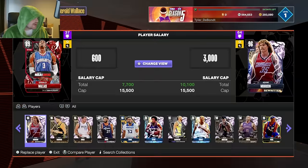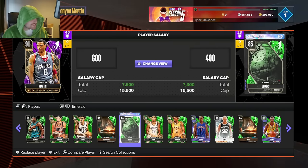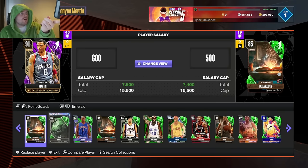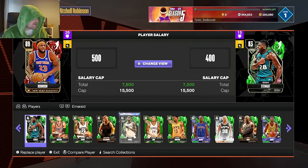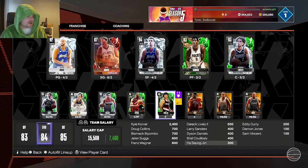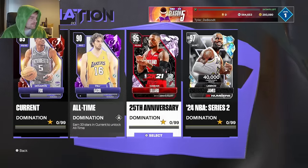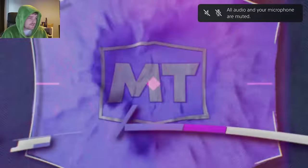For emerald shooters, Doug Collins is great — the Max Strus locker code is unfortunately gone so use Doug Collins. I'm purposely picking cards that are less than 1,000 MT. I don't even know if there are any good power forwards — I just need bigs. Porzingis might be slightly over 1,000 MT, but literally all you need is Korver. It's really easy — the opponents are series two cards which are actually really weak. I'm just gonna click on the Sixers and use this team.